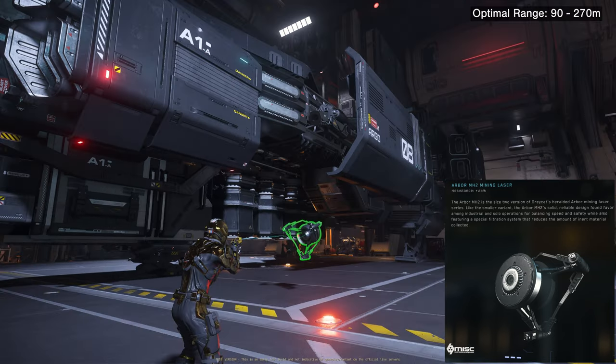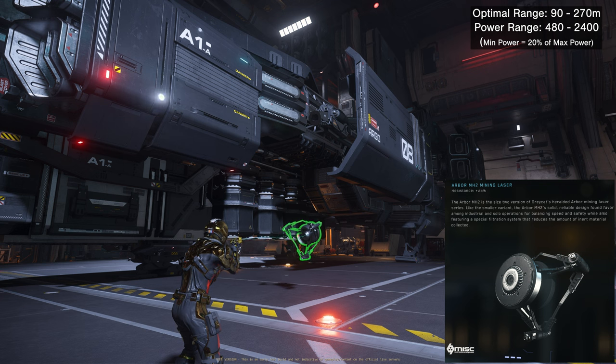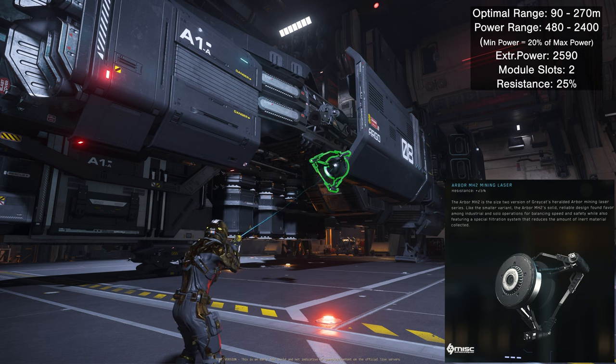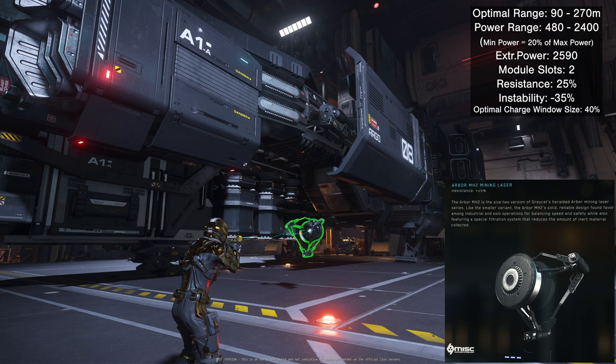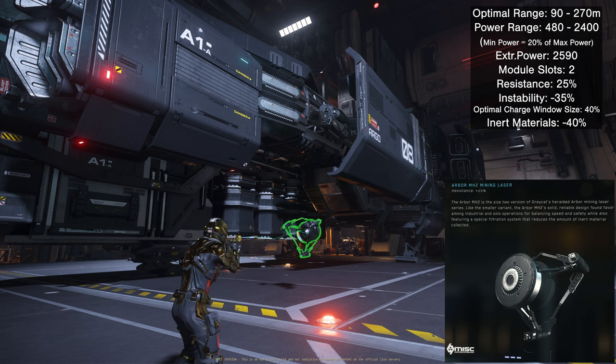For the size 2 Arbor mining head, the optimal range is 90 to 270 meters. Minimum power is 480, maximum power is 2400 — so minimum is 20% of maximum. Extraction power is 2590 and module slots is two. Resistance is 25% and instability is negative 35% — same as size 1. Optimal charge window is 40%, same as size 1, but inert material extraction is negative 40%, compared to negative 30% for size 1. As a stock mining head, the price is zero.